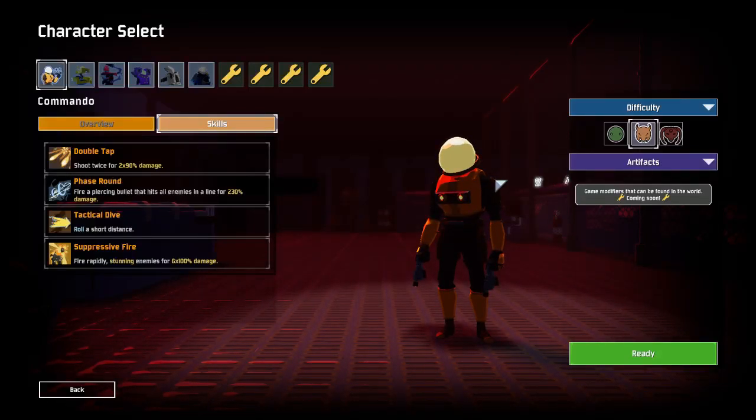Commando is a well-rounded starting character for any new player. He has an easy to understand kit and can still dish the damage for those high rounds.